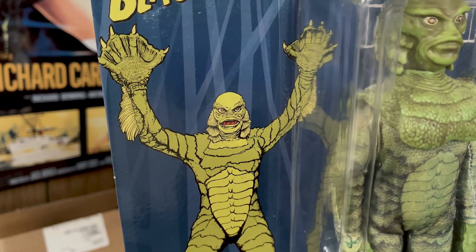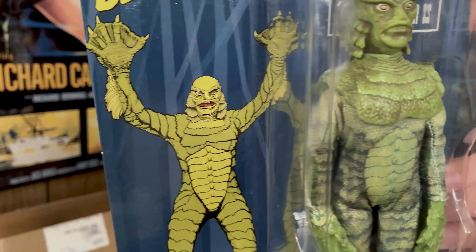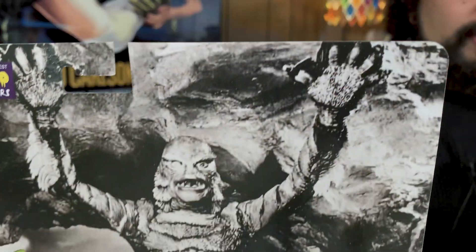That's obviously an illustration of that famous photo, and in the sequel Revenge of the Creature, that photo is turned into a cutout standee at some marine park — not Sea World but something like it — and it's standing up in the park when the creature escapes and is rampaging, and he knocks it over.